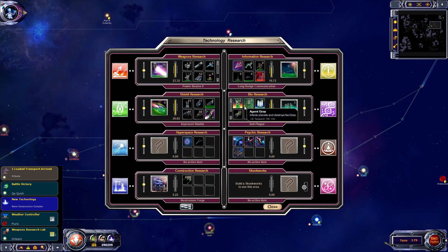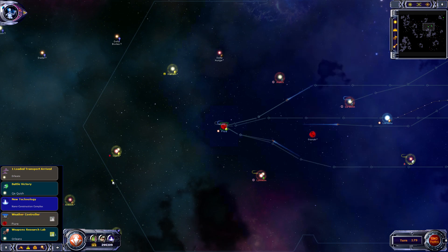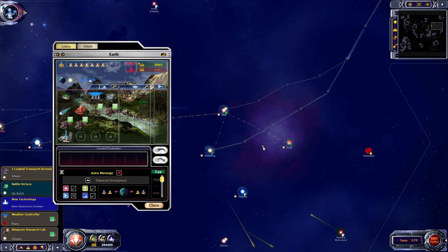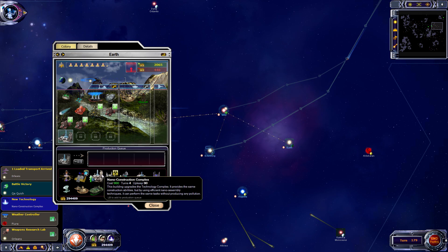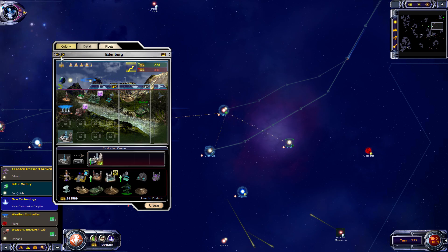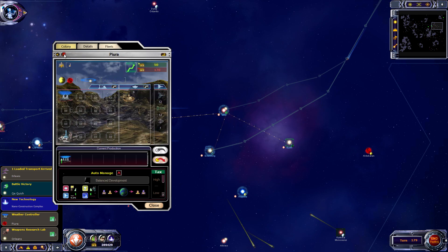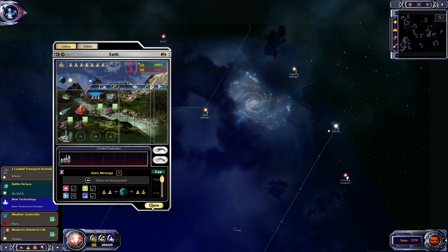Agent Grey - six turns, good. Water Controller can be upgraded. Research lab here - let's get one of them going on a tech complex. Then I'll do a quick run around and upgrade all of the existing facilities. Interestingly, the upkeep is the same for tech complex and nano construction complex - I wasn't quite sure whether that was the case. So nano construction complex - that's busy there, and I think that was the last one.